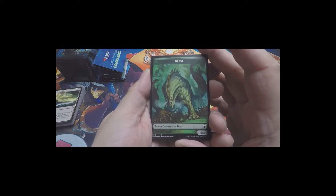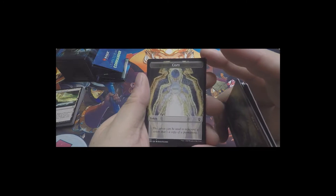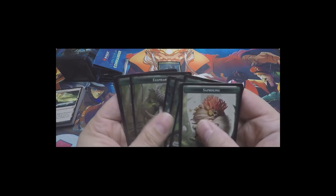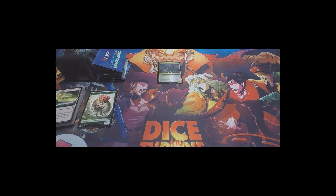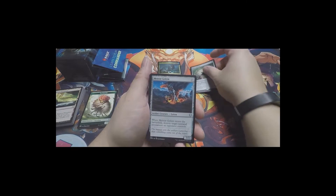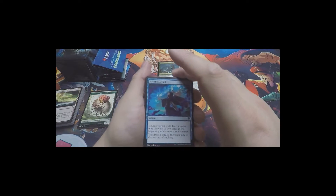We have some 4/4 Beast Tokens, some 1/1 Flying Illusion Tokens - I really like the art on that - and some Copy Tokens. Then Saprolings on the back, a 1/1 Plant Token, and 3/3 Elephant tokens. Those are all the tokens. For artifacts we have Seer's Sundial, Meteor Golem, Simic Signet, Sol Ring, and Swiftfoot Boots - those are all the artifacts.